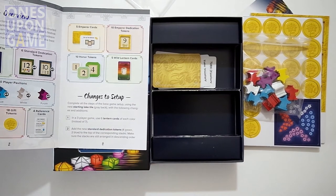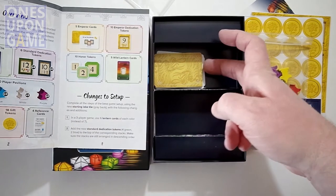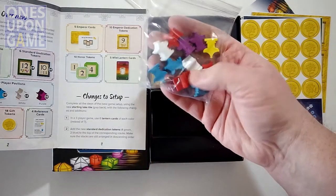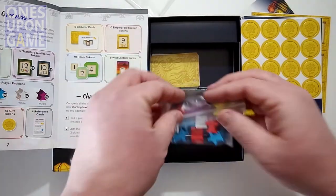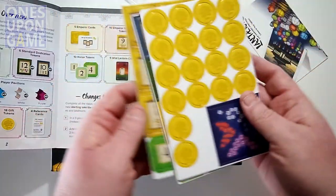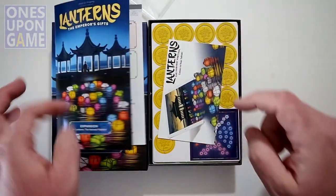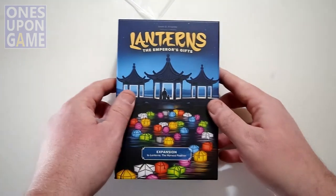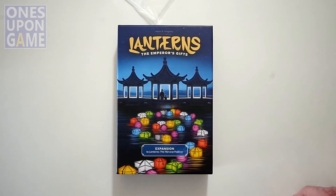Going over the rules is not part of this video — just going over what you get in the box. What you get is some cards with additional rules, 10 pavilion meeples which are very nice, three sheets of punch board with new counters, an ad for the digital game, and a 12-page full color rulebook to add to your Lanterns experience. Thanks so much for watching. God bless you. Bye bye.